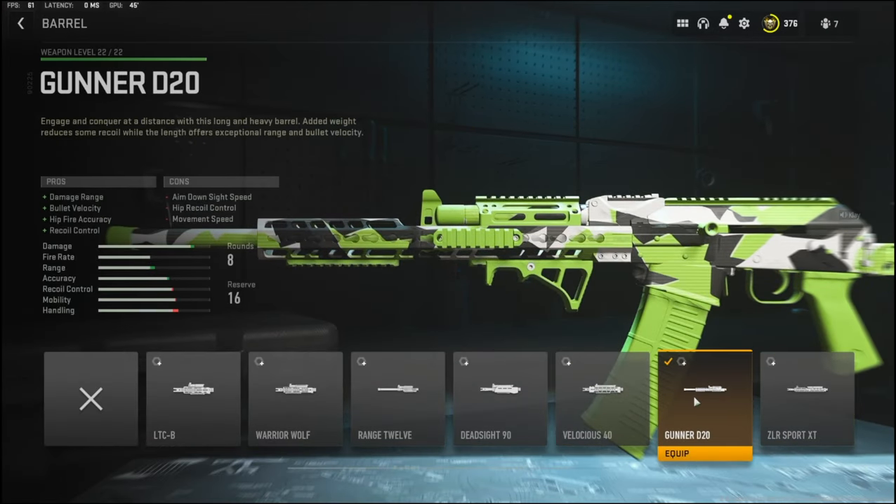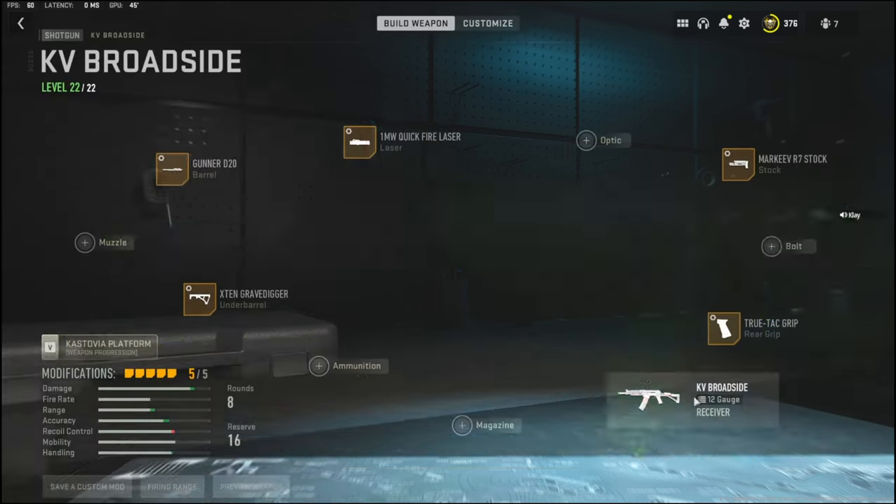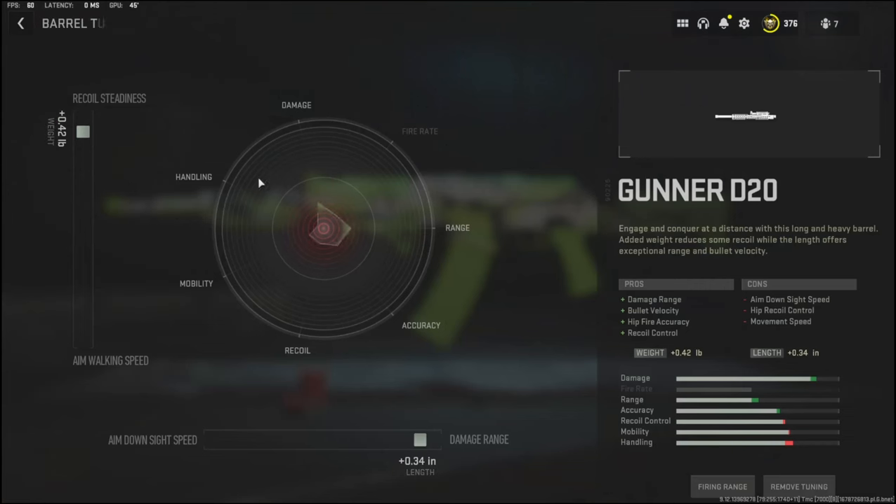Over on the barrel I'm going to be using the Gunner D20 to add damage range, bullet velocity, hipfire accuracy, and recoil control. The cons are aim down sight speed, hip recoil control, and movement speed. For the barrel tuning I went with 0.42 pounds to the weight to add recoil steadiness, and 0.34 inches to the length to add damage range.